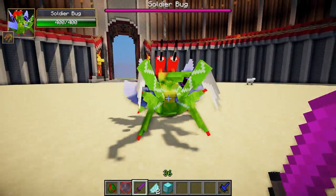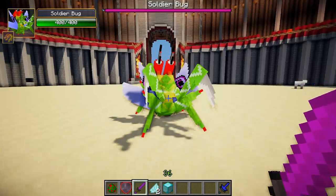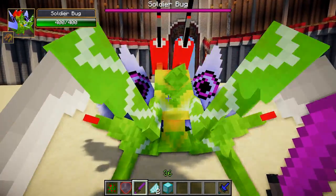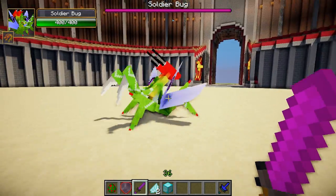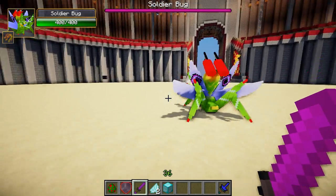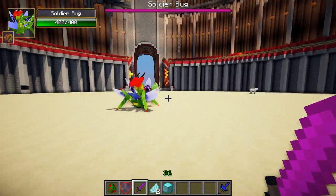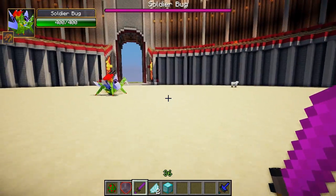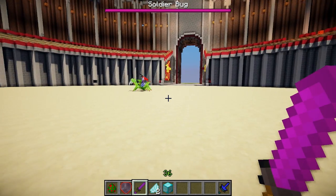You can see what I mean by all the different attacks that were used — discs flying everywhere, teleports, swords, tornadoes, and charge attacks by the Soldier Bug. It was really awesome. So if you guessed the Soldier Bug, you were correct, but it was a lot closer than I initially thought it would be. It was a really awesome battle, so thank you for watching this epic mob battle. Please remember to leave a like, and I'll see you next mob battle.